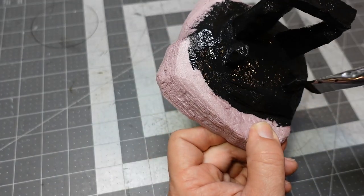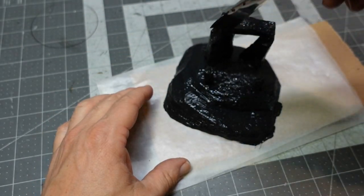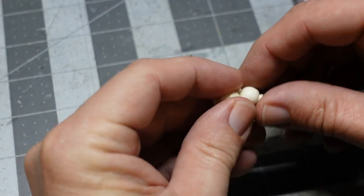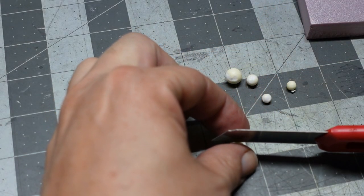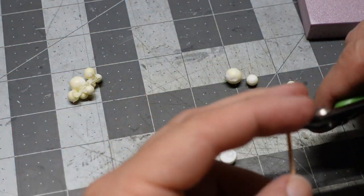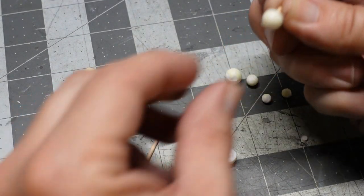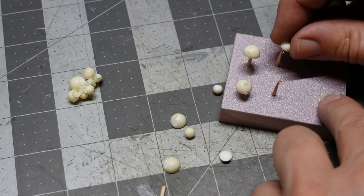I'll go over the piece here with some Mod Podge — just a mixture of black acrylic paint and Mod Podge — and let that dry. While that's drying, I decided I wanted some mushrooms on this build. I got these from a craft store; this is part of a floral arrangement. I just cut off a little toothpick there and that's going to be the stem of the mushroom. I just get these all set up in a little block of foam so I can glue them down.